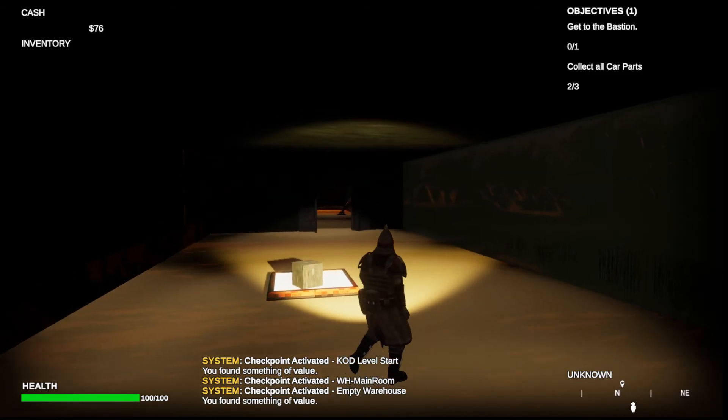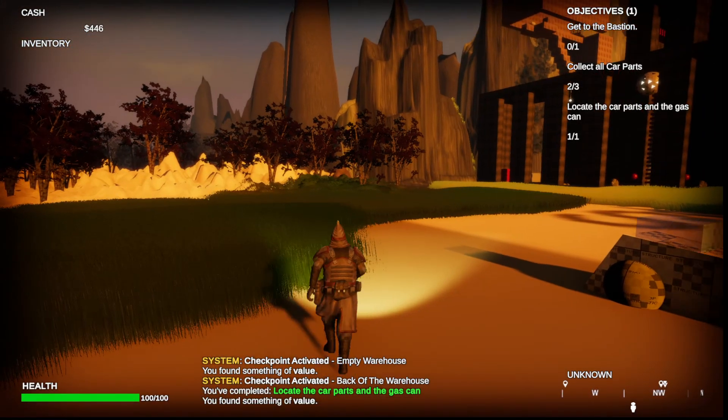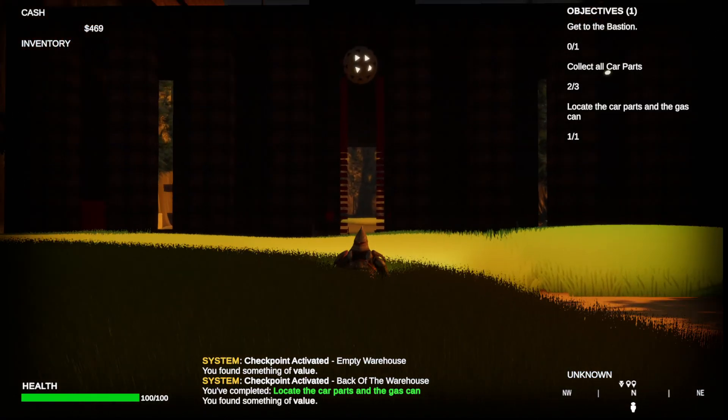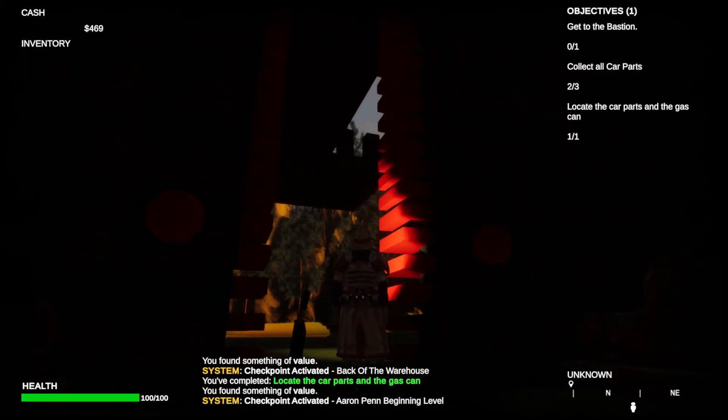You start out pretty much in this abandoned warehouse. Your goal is to reach the end. You grab that box, put it on that pressure plate. You grab that, and you gotta collect car parts.